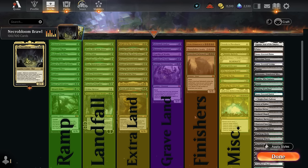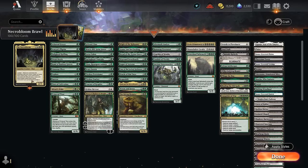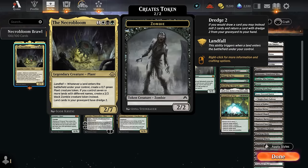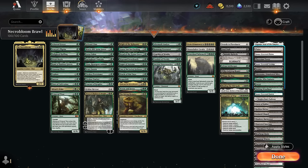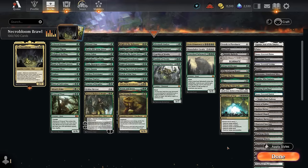Finishers include Moonshaker Cavalry and Crater Hoof Behemoth, which pair well with all the tokens we generate. The miscellaneous section has ways to protect our key creatures and some removal to interact with the opponent's game plan. The mana base uses one of each basic and snow-covered basic — since they have different names, they all count separately toward the seven unique lands needed for Necrobloom's zombie token trigger.